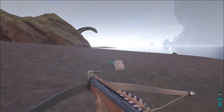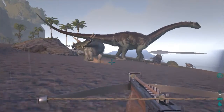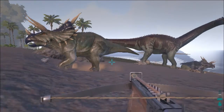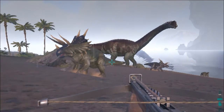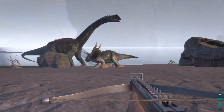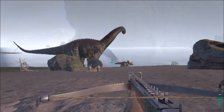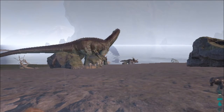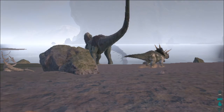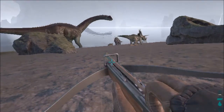There are a few trikes right here, but because I do not have a Spyglass, I can only approach them up close to see their level. This one is a level 1. Let's just get it to aggro at us.